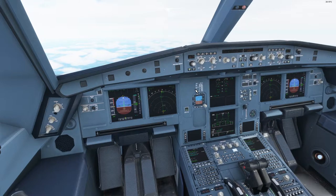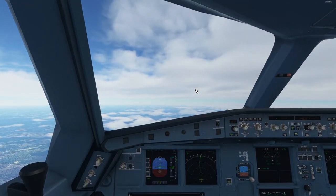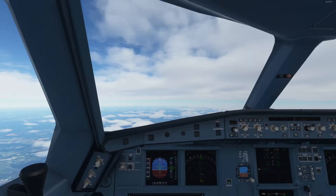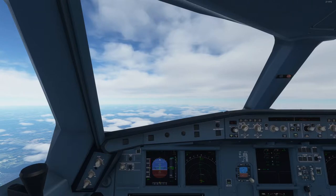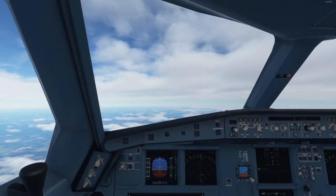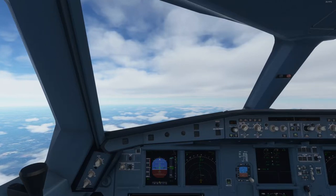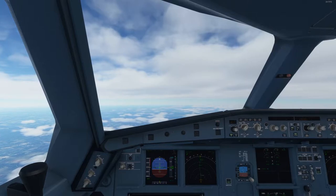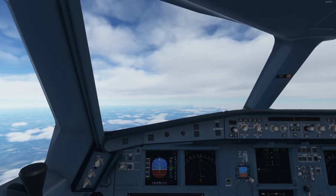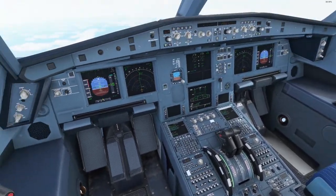The speed brakes are broken — you can extend them as much as you want, but you can only retract them to 50 percent. I found that out the hard way when another bug kicked in. When the aircraft is below a certain altitude — I believe about 2,000 feet — the autopilot seems to think the speed you want for touchdown is 476 knots, which is obviously way too high. If you don't take over control manually on final approach, the aircraft will suddenly start accelerating.